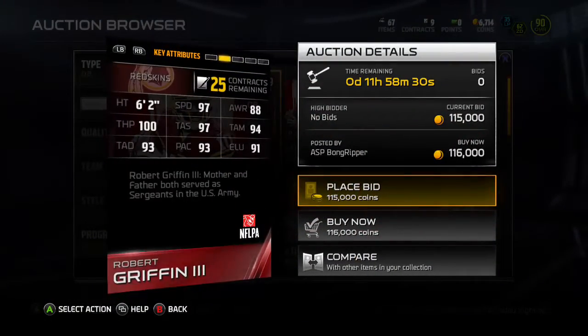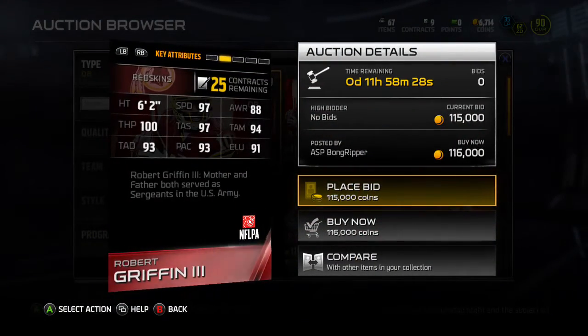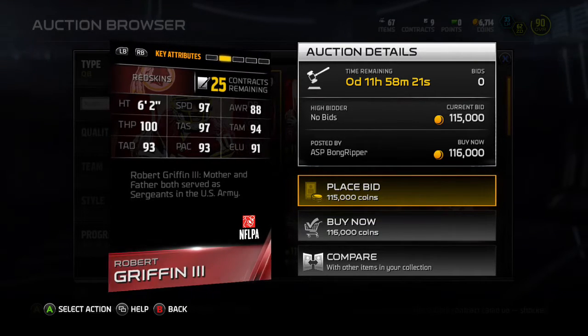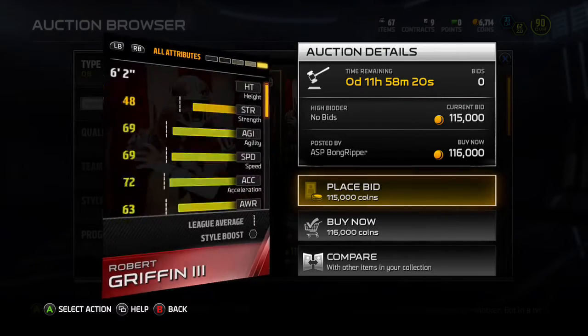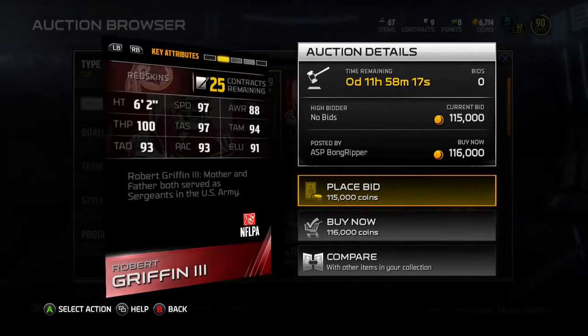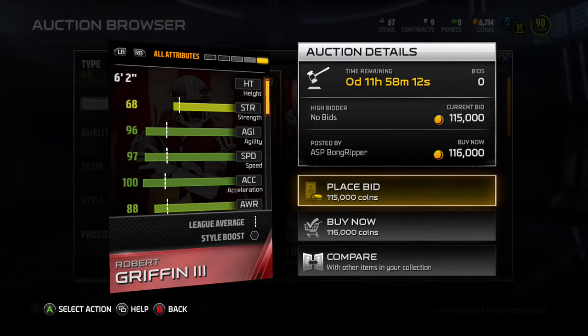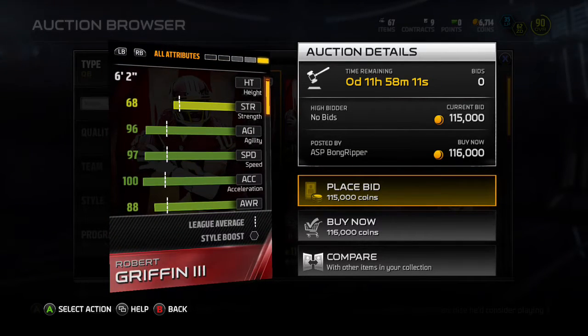Yeah, so it's not a bad looking card. 97 speed — he has some good throwing stats. 91 elusiveness. Took a look at his strength — he only has 68 strength. So you're still not going to be able to plow through three people; he'll probably slide. But 91 elusiveness is still solid.